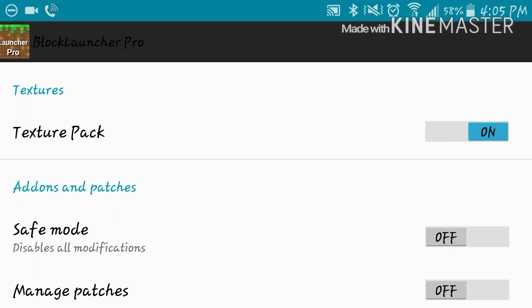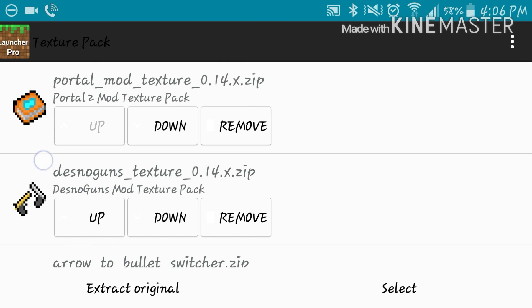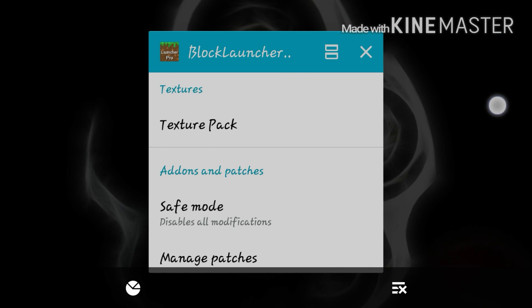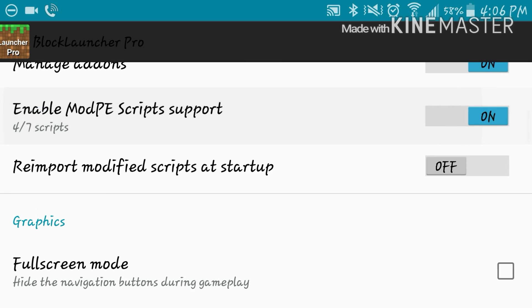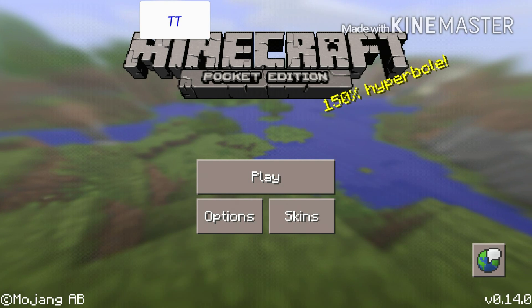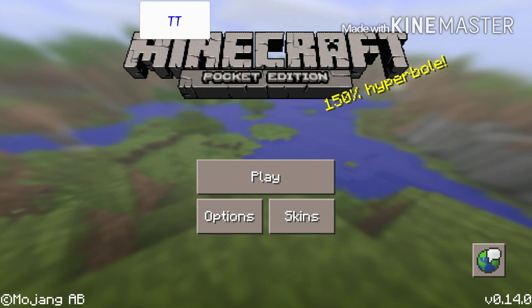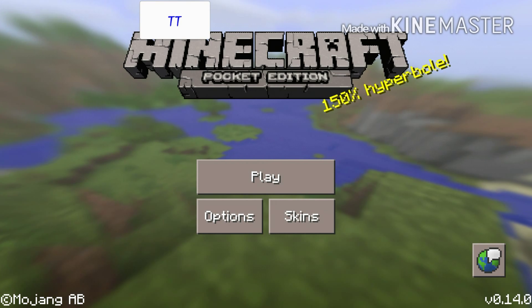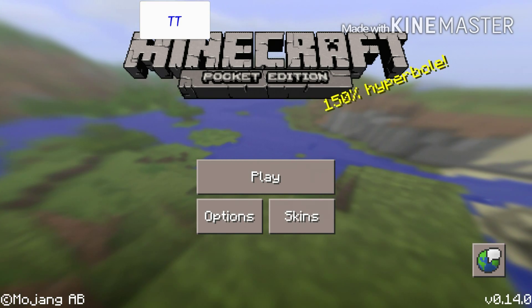There isn't much more to this mod except a disclaimer. When you install this mod into Block Launcher, you'll want to put in the texture pack as usual, then completely leave Block Launcher, come back, and then install the mod. When you go back to the screen it's going to ask you to install the sound — you're going to want to do that, because they're awesome and really cool.